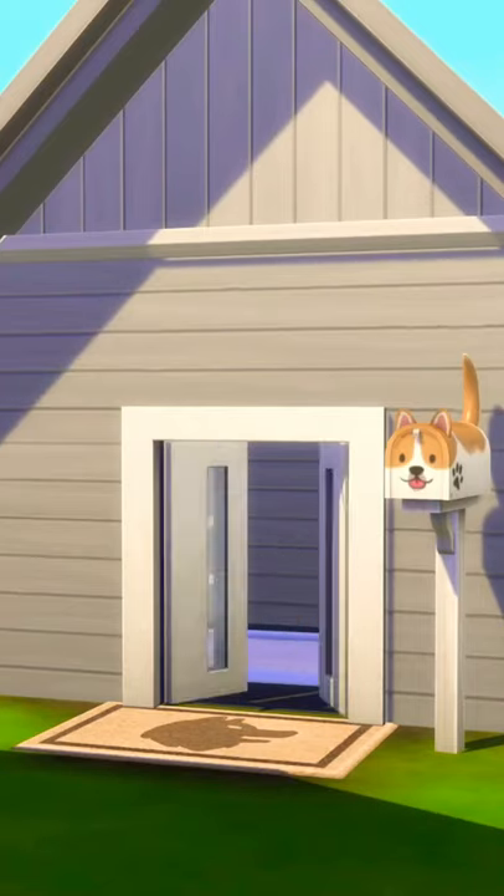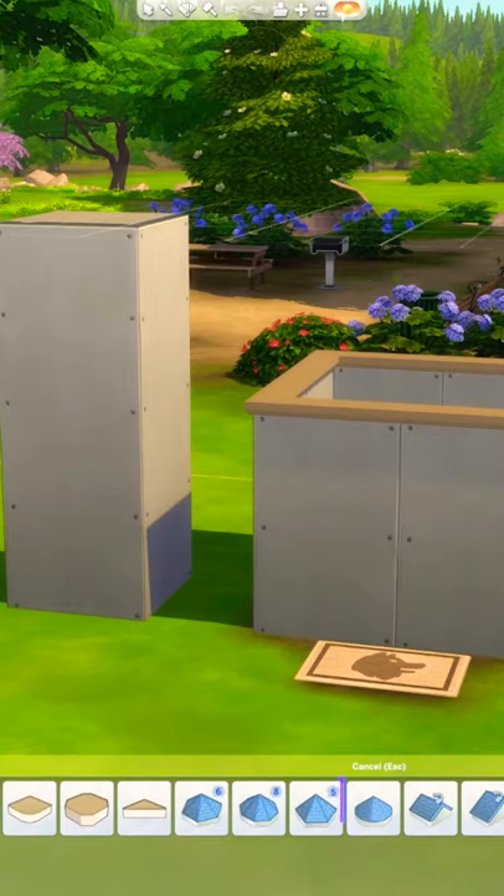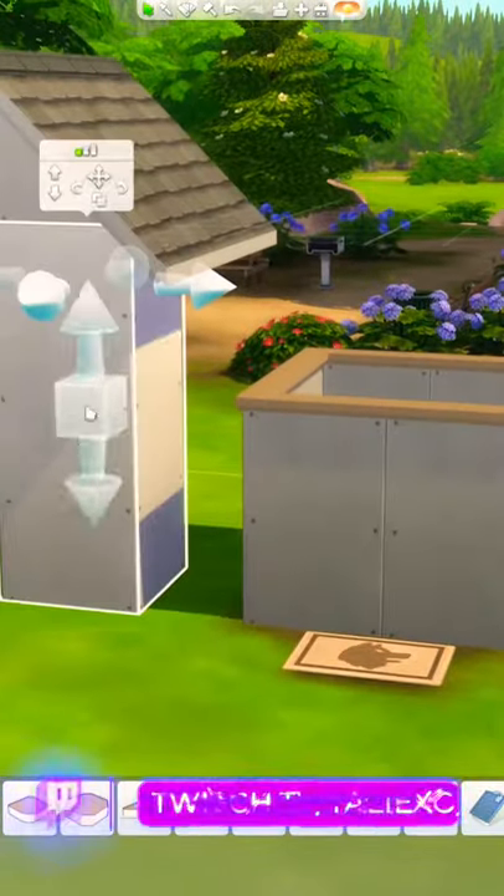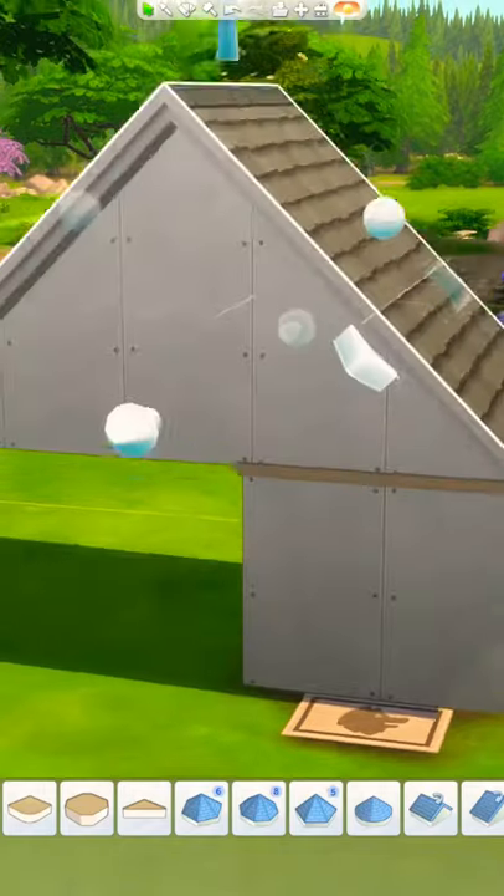Let's build a functional doghouse in The Sims 4. Start with a full wall room and a half wall room. Place a roof on top of the full wall and lower the foundation until the bottom of the roof is the same height as the half walls.